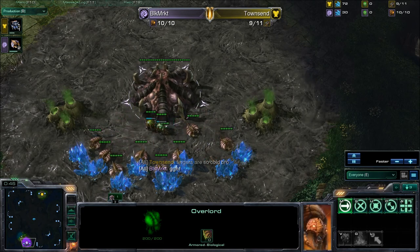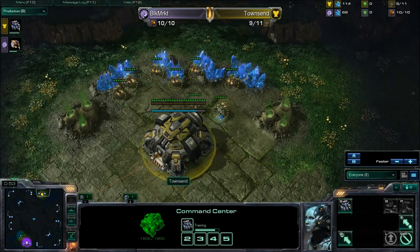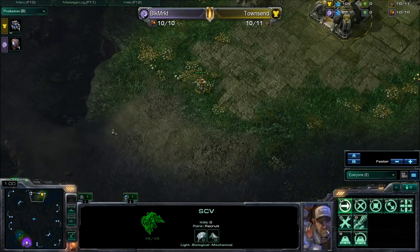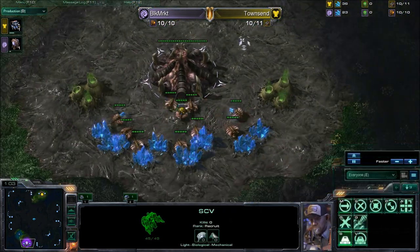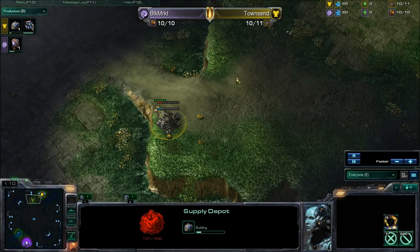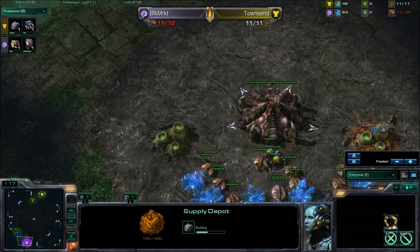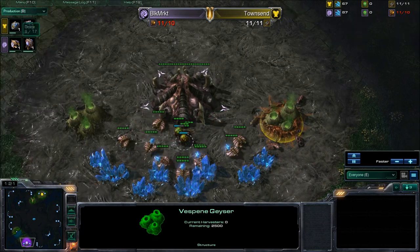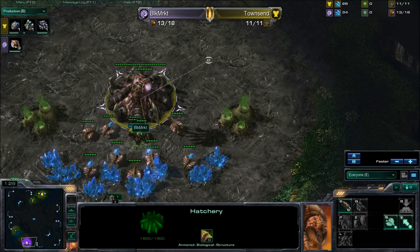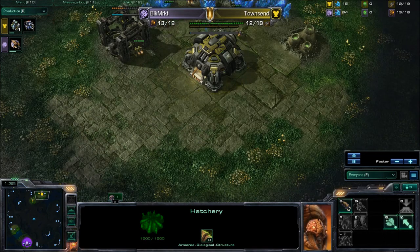Black Marker is going for Drones up until 10. Over at the Terran side we should be seeing a Supply Depot coming out soon. Overlord on 10, Supply Depot out front because he's walling up — he knows he's against a Zerg player. One Extractor Trick for an 11th Drone. Coming up on 100 Minerals and 2 Larvae, so we've got some Drones coming out. Heavy Drones — we've got 13 Drones now.